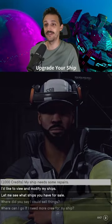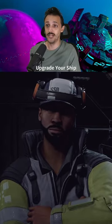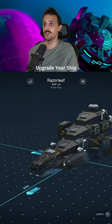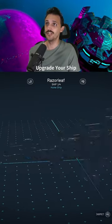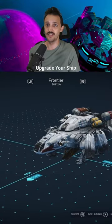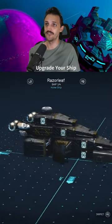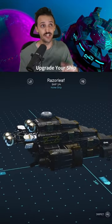You're probably not going to have big funds to spend from the beginning, but what you can do is take some bounties, get some missions done, then look at upgrading your ship. Your base Frontier doesn't hold a whole lot of cargo, but the Razor Leaf or the Mantis ship are great options.